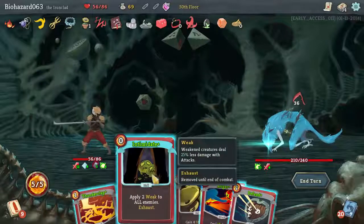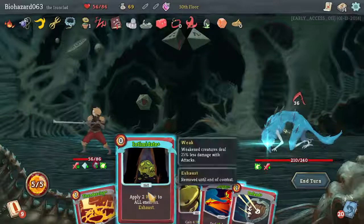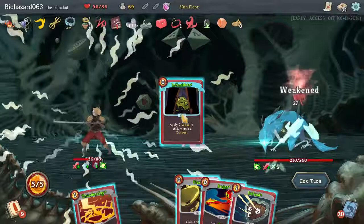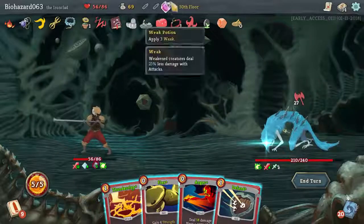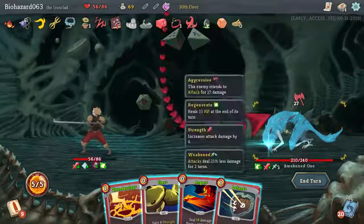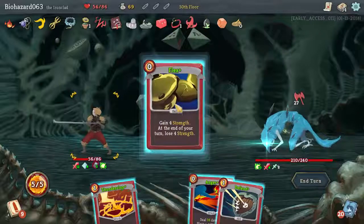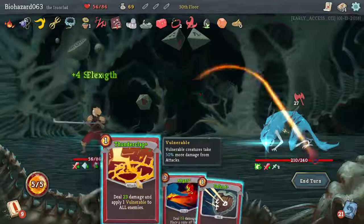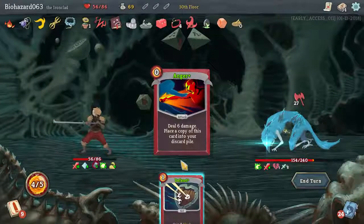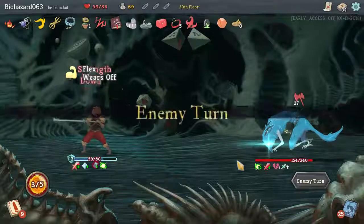36 damage. Okay. That's a lot. Would adding more Weak actually work? No. Block a little damage — I think we're still alive. Regen Potion and all that good stuff.